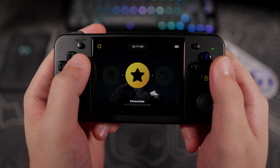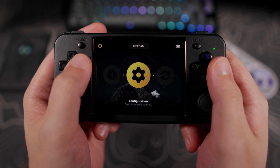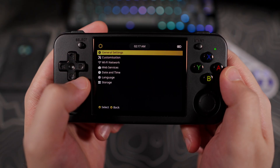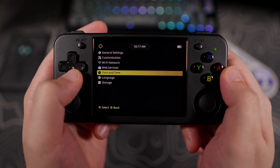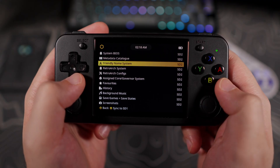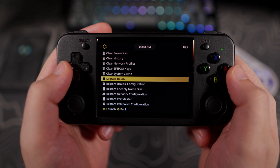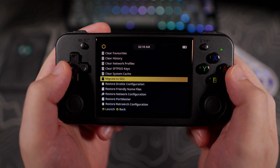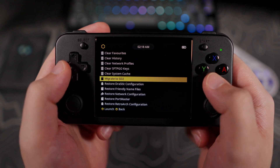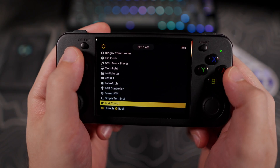The Storage Preferences options that were added in Banana are no longer located deep in the settings and have been moved to the Storage option within the General Configurations menu. We can now also migrate things to the second SD card right from this menu, which is very convenient. If you are setting up a dual SD card for the first time and need to migrate everything, you can still use the Migrate to SD2 tool located in Applications, Task Toolkit.